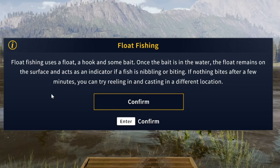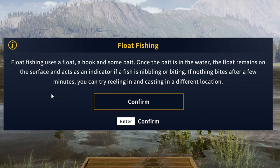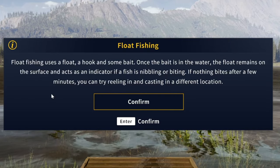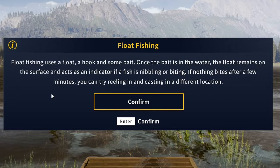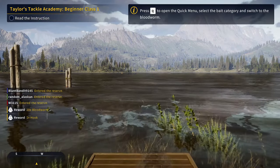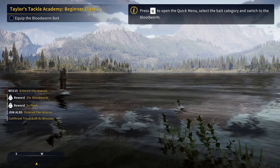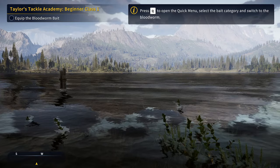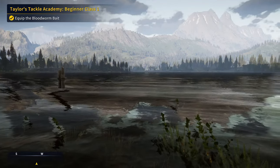Float fishing uses a float, a hook, and some bait. Once the bait is in the water, the float remains on the surface and acts as an indicator if the fish is nibbling or biting. If nothing bites after a few minutes, you can try reeling in and casting in a different location. Press Q to open the quick menu, select the bait category, and switch to a bloodworm.